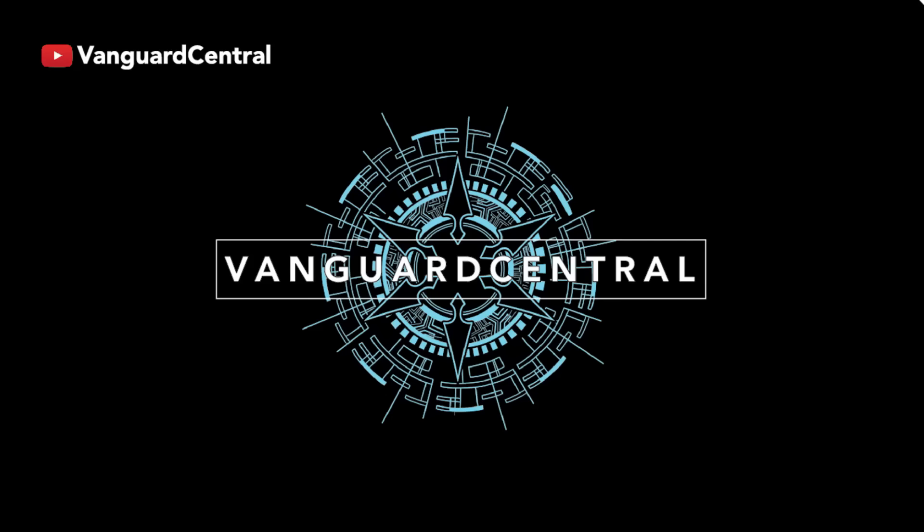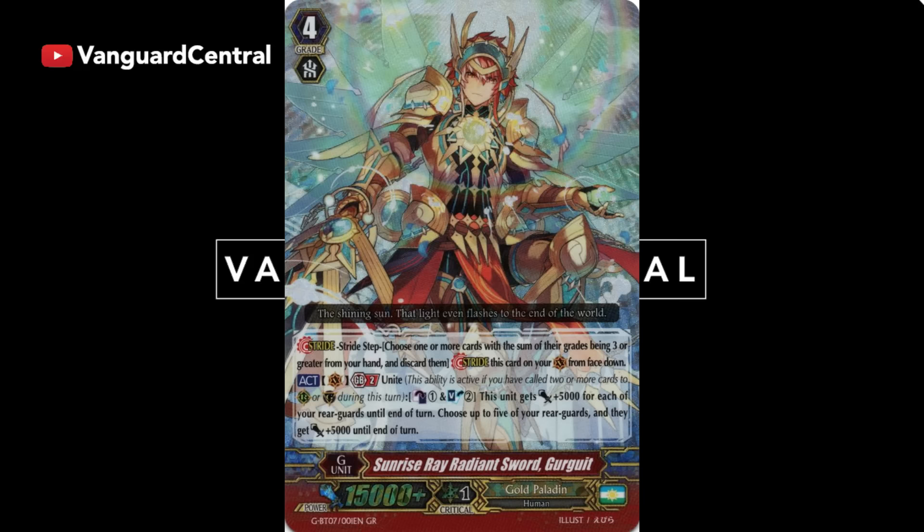The first Grade 4 we have here is the new Fusion Stride for Gurguit. Gurguit has this amazing GB2 ability that isn't even a once-per-turn. It's a simple Unite play where you Counter Blast 1, Soul Blast 2. This unit gets plus 5k for each of your Rear Guards, and your 5 Rear Guards each get plus 5000. This is insane, and you can even use this twice in one turn, making massive lanes with a super huge Vanguard. This is going to be pretty hard to guard against — Power Knight lanes can easily get to almost over 31k. The fact that Gold Paladins can activate Unite so easily both during your turn and your opponent's turn is just too good.